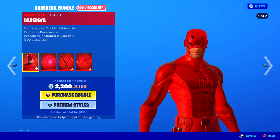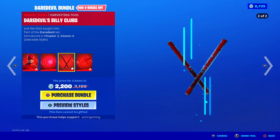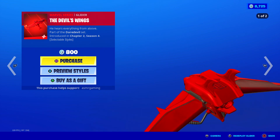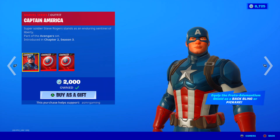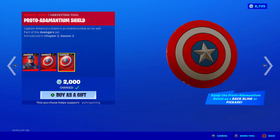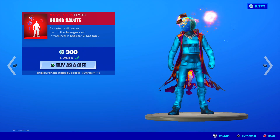Same goes for Daredevil — you got the Daredevil bundle here with two added styles, Radar Sense back bling, his billy clubs harvesting tool, and his Wings glider. You can buy it all separately or as part of the bundle. Then we got Captain America — good one, I like this one, Cap is awesome. He has a Pro-Dead to Mantum Shield back bling, very realistic looking, and he also uses it as his harvesting tool with a special animation. He has a Grand Salute emote with really nice firework explosion effects.